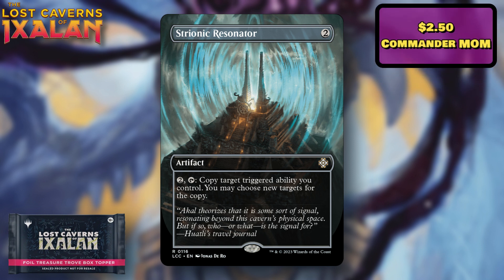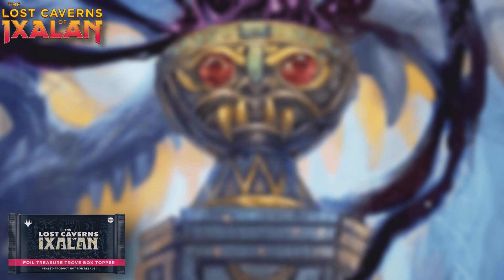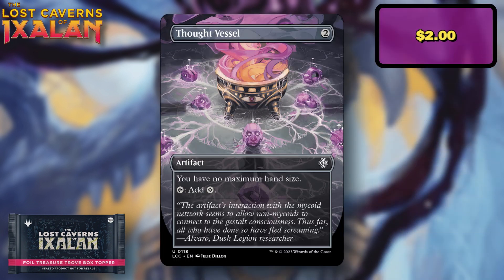Trionic Resonator is a really good card for certain combos, especially those that rely on triggered abilities. It was about $2.50 from the March of the Machines commander deck, and prior to that had been in other commander products. It's started to drop as it gets more prints, but it's not terrible in terms of value, and it's a good card that's still relatively scarce — a solid inclusion, especially assuming it'll also appear in collector boosters.